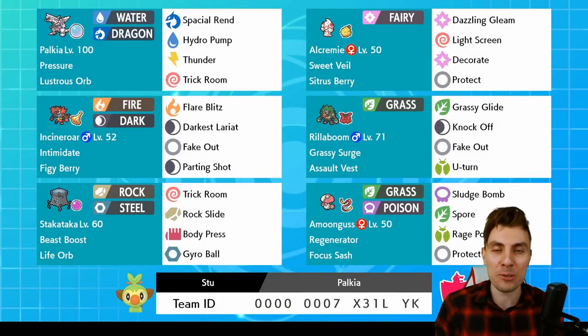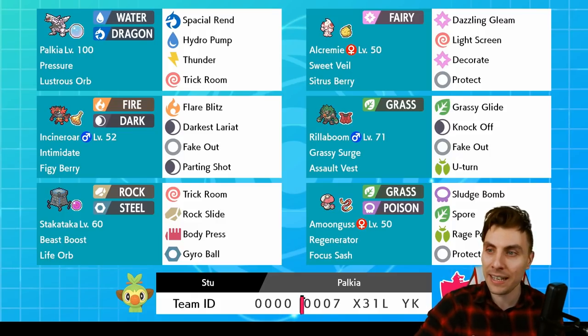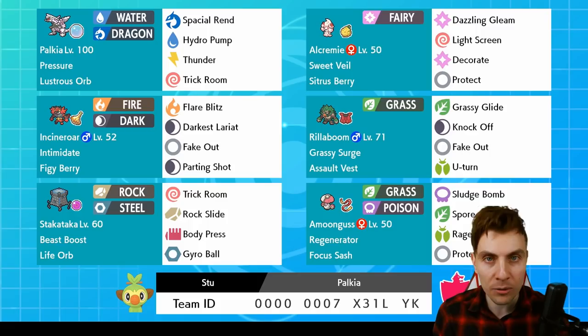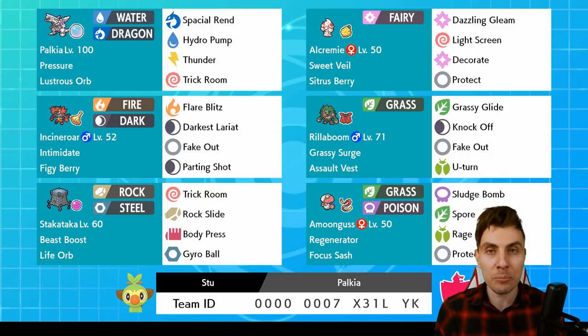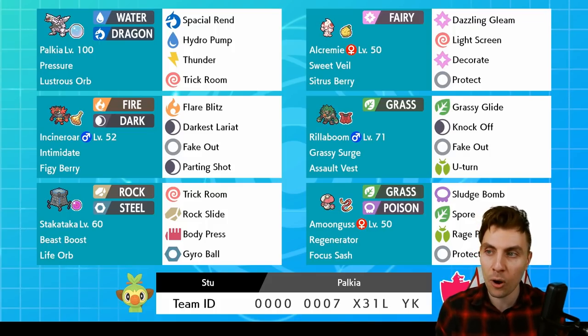Hello friends, welcome back to another episode here on the channel. I hope you're all doing great, and for anyone new to the channel, my name is Lee, also known as Osiris. In today's episode we are going to be continuing on with our VGC Series 8 content featuring another rental team kindly provided by you fine viewers. Today it's all going to be about the Palkia, and this is a team provided by Stu. We've featured teams from Stu before on the channel — always a lot of fun — and a big shout out to Stu for this actual build.